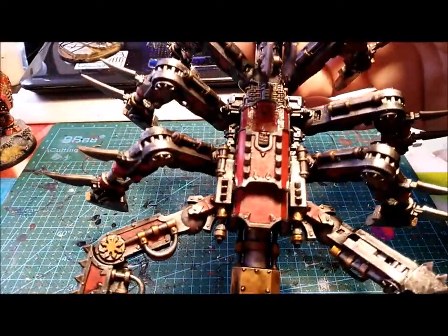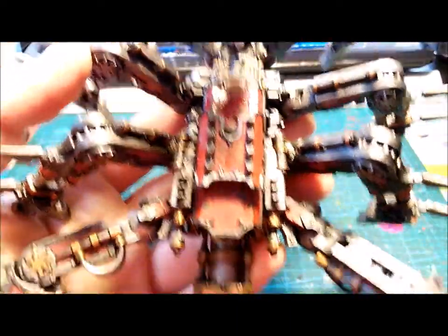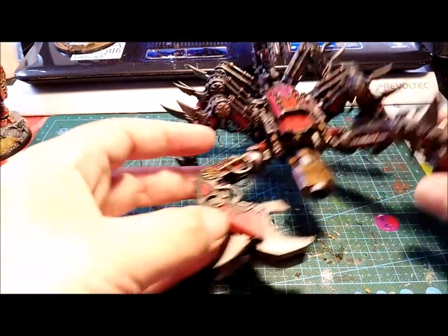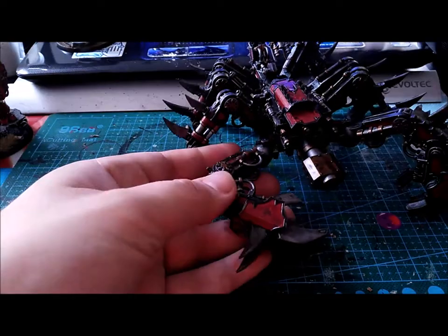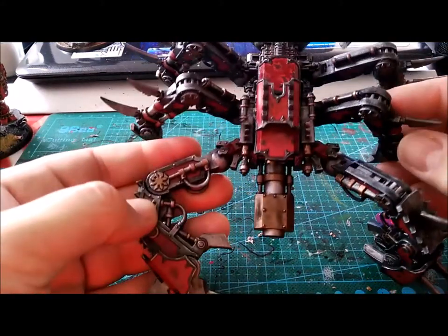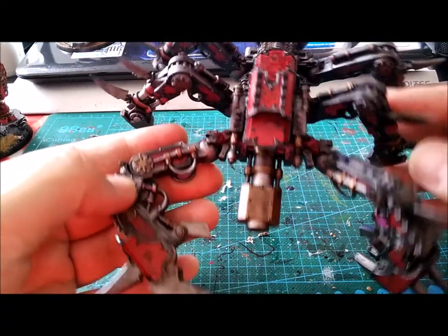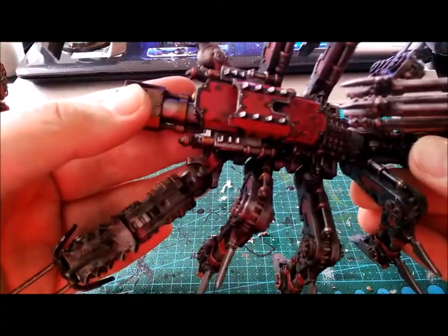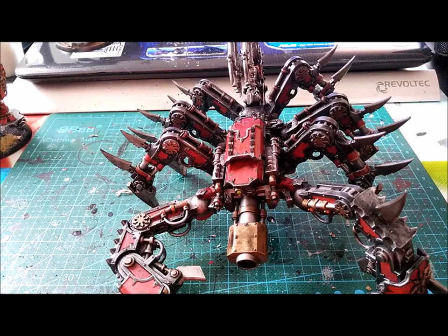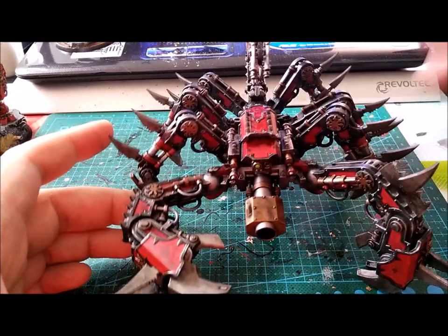And also I started working on some details. I need to make it match with the Gloss Varnish - let me put it at a distance so you can see it in the natural light. I just made some sponge damage using a sponge on the brush, and I need to start working on the hard highlights of all this. So hopefully they will be quite okay. I will post the end result of this one.